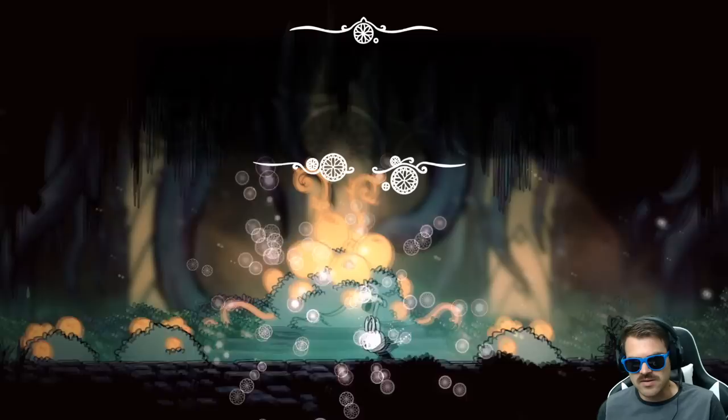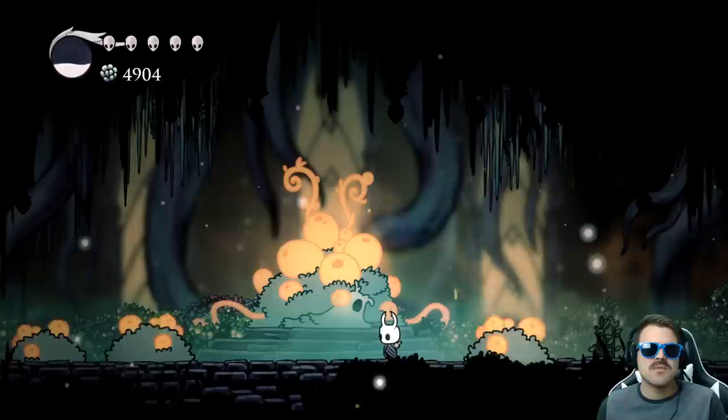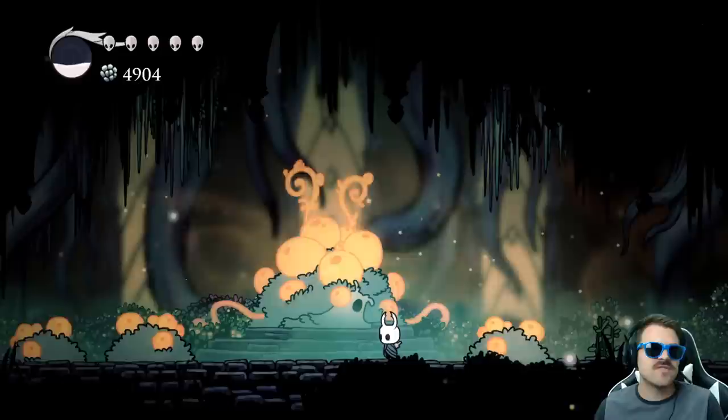We can't actually talk to the Moss Prophet anymore for obvious reasons, but we can still dream nail him — and he just says: 'Blazing bright.' That's pretty much it. It just kind of goes to show that even with some of the bugs that were praising the Radiance and believing in her, they still got taken over by the infection just like all of the other bugs. There was nothing you could do to prevent the infection.